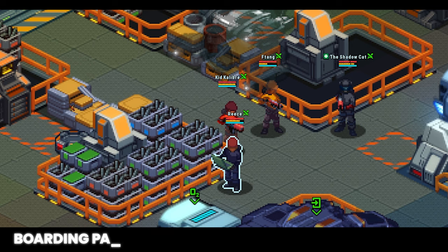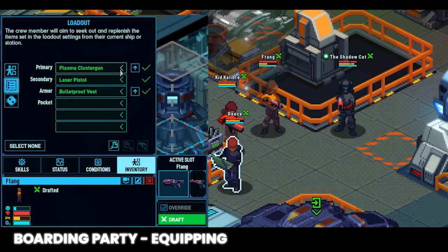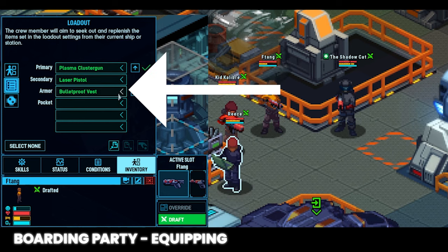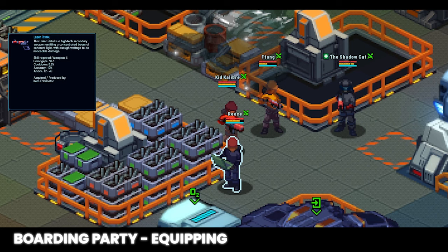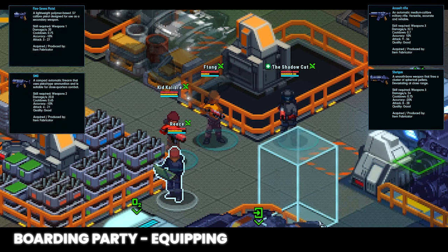First, we need to equip our boarding party. Go through your away team members one by one and ensure they're equipped with the best equipment available. Select the crew member, click the inventory menu, and look at the inventory slots to ensure a primary weapon is equipped. If able, check the secondary weapon, and if available, equip body armor using the dropdown menu on each line item. If it's red, you cannot equip it because you lack the skill. As research progresses, you may get laser or plasma weapons — great for eliminating enemies, but not for ensuring surrender. Use ballistic weapons if capturing prisoners is your goal.